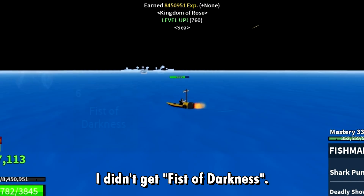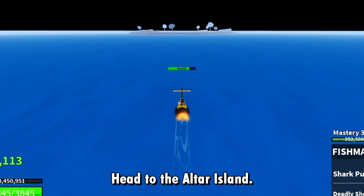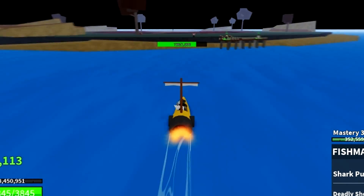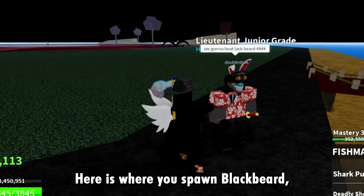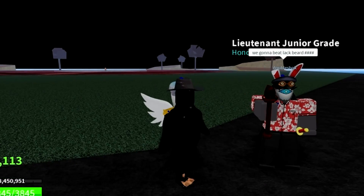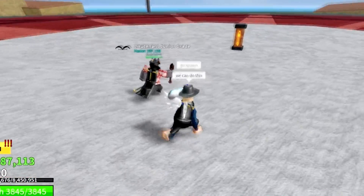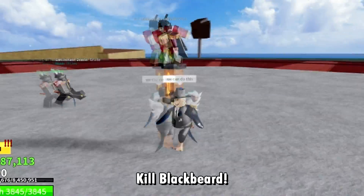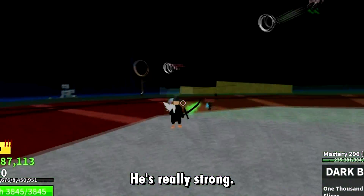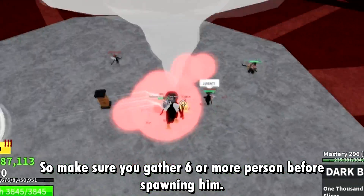I didn't get fist of darkness, but my friend got it. After that, head to the altar island. Here is where you spawn Blackbeard — put the fist of darkness into the altar. Kill Blackbeard; he's really strong, so make sure you gather at least 6 people or more before spawning him.